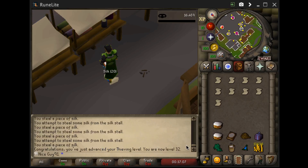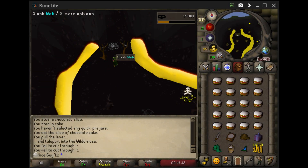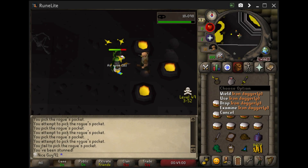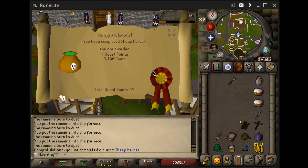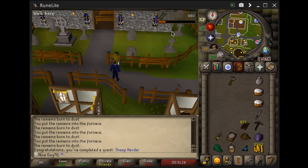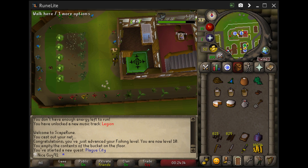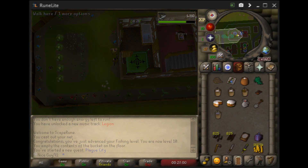Then we'll proceed with Hazeel Cult. Make sure you help Alamone and Hazeel instead of doing the alternative option — that way you avoid the combat XP. There's the quest completed, another quest completed towards Fossil Island access and kudos. We also gained level 14 thieving.